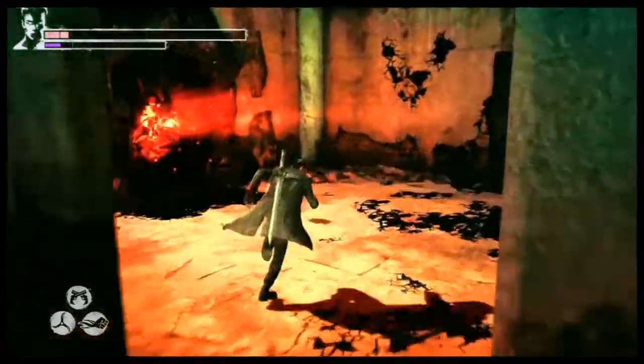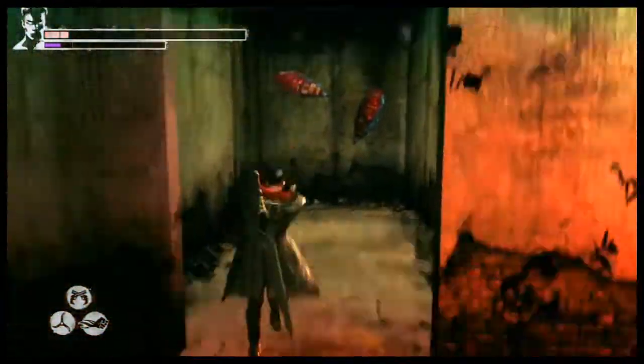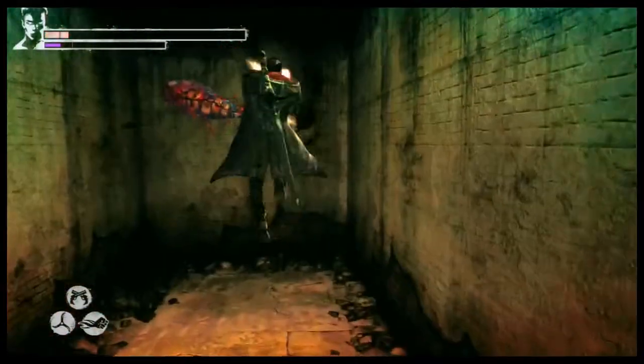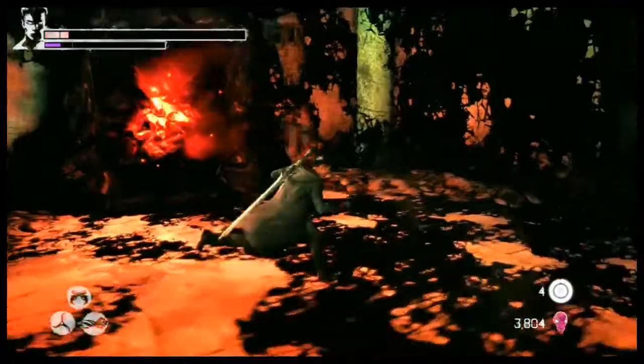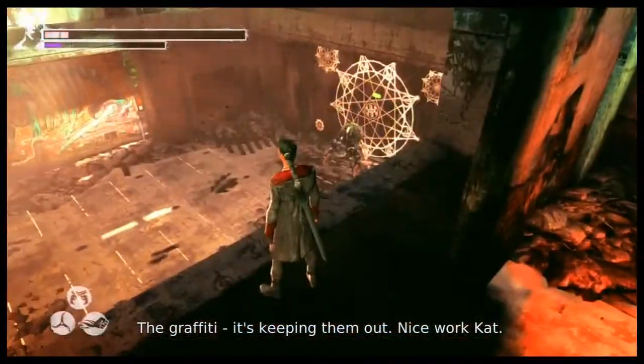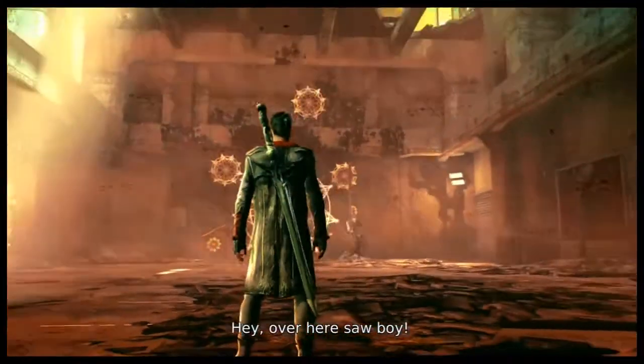Turn around — maybe there's something there. They really gotta work on the shooting of this — it only autos to enemies or those little spiders, really nothing else. Yeah, Virgil has an insignia on his shoulder, under his arm. He's keeping them out. Nice work, Kat. Hey! Over here, Sawboy! New plan — take the rest out.